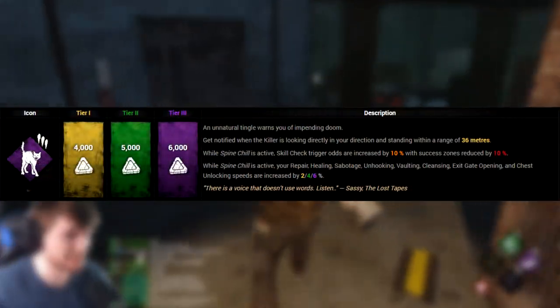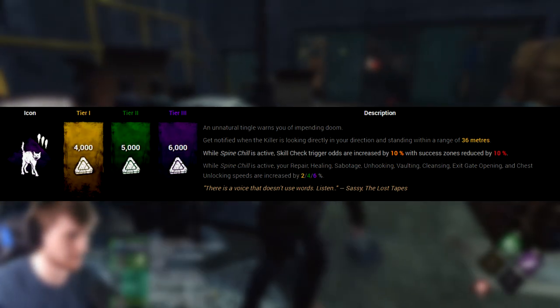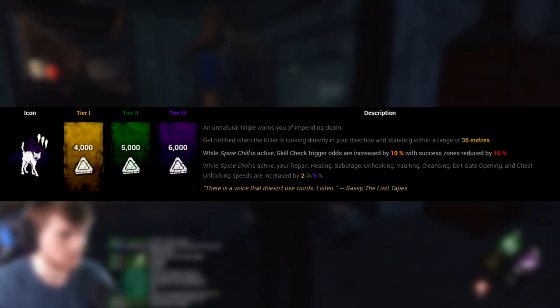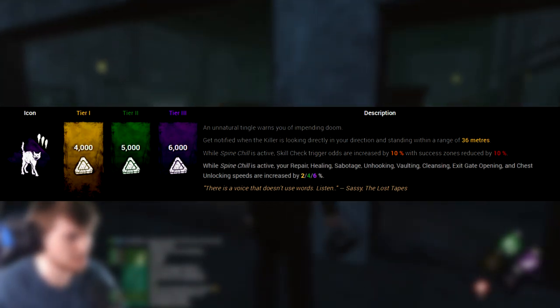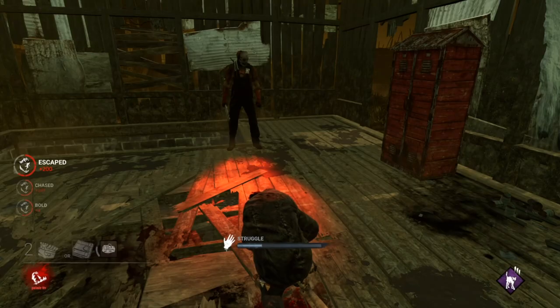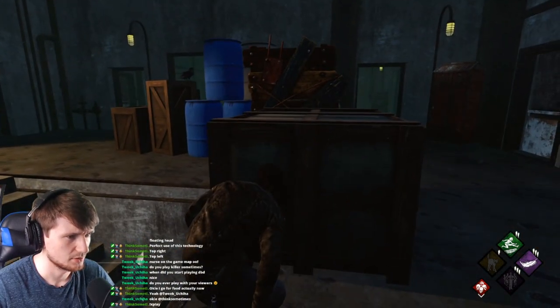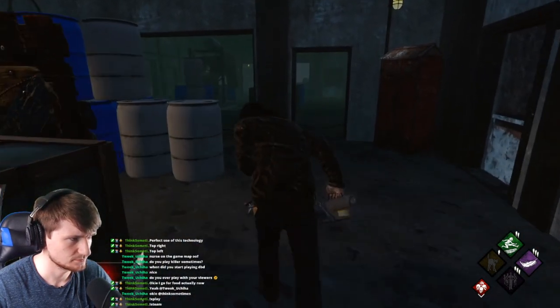Spine Chill has two other significant effects that aren't usually brought up when discussing the viability of the perk. It increases your chance of getting a skill check by 10% whilst lowering success zones by 10%. It also increases repair, healing, sabotage, unhooking, vaulting, cleansing, exit gate opening, chest searching, snap out of it, jigsaw box search, bear trap rescuing, and bear trap freeing speeds by 6%. I love it when the devs use real values rather than vague terms like 'greatly' or 'tremendously' — it means I can actually work things out.